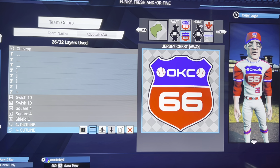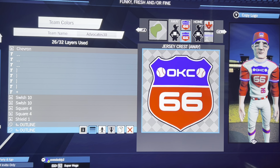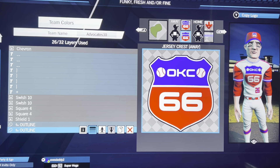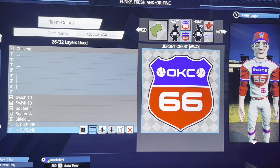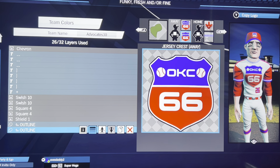So I look at something and go, okay, it's going to take this, this, this, and this. I kind of count how many layers I think it will take and then decide if it's something viable. If it looks like it's going to be close to 32 layers I know I probably won't be able to do it, since we only have 32 layers. If I think I can do it in about 25 layers, I'm pretty sure I can do any picture I'm looking at.